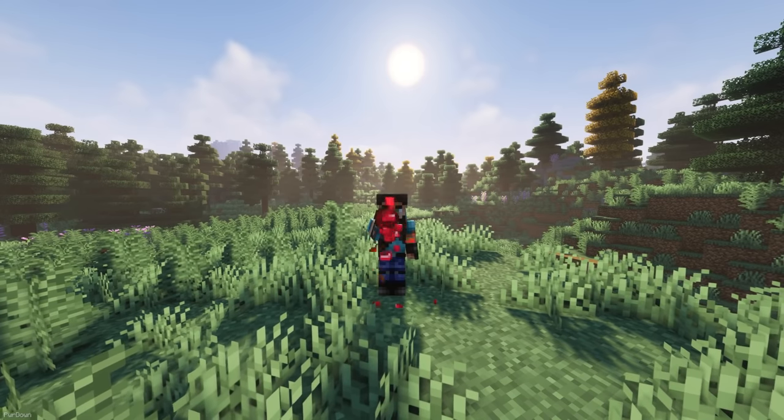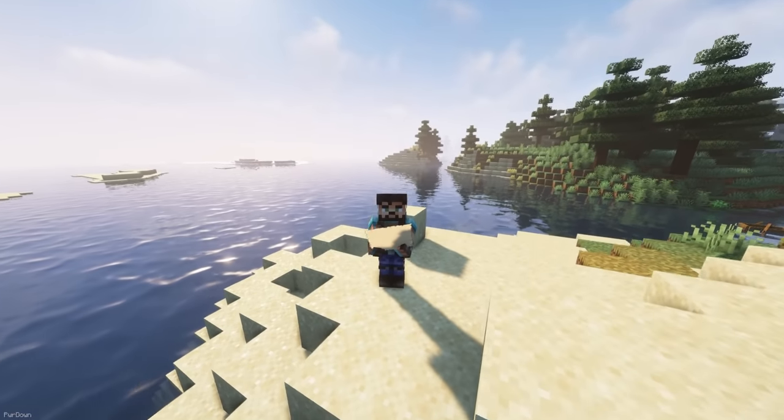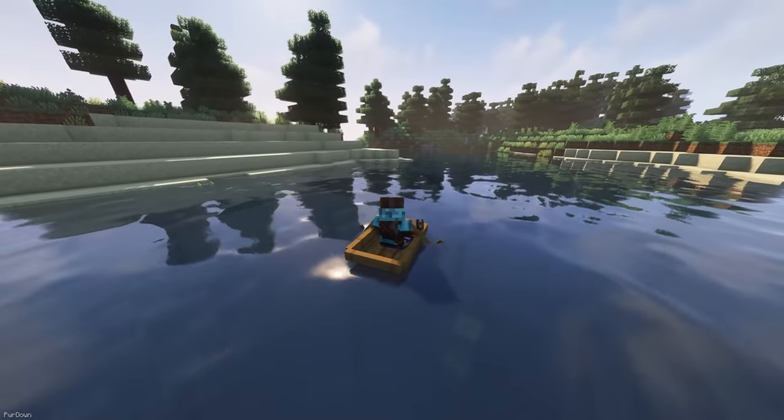Not Enough Animations brings some of the first-person animations into the third-person view. Some of the changes you'll notice are that in third-person mode, you'll now be looking at maps, see yourself eating food properly, and actually row boats or hold the reins of horses.